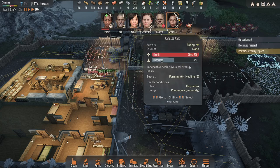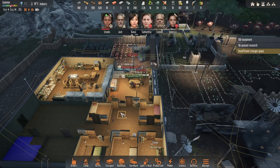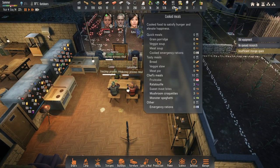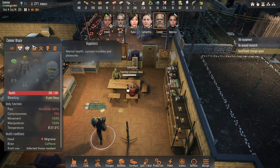Vanessa has the rifle now. Rifles are pretty useful for swarming creatures. Why are they vomiting again? Let's look at their happiness.